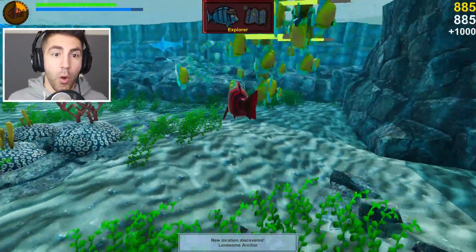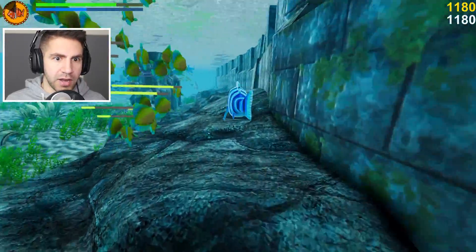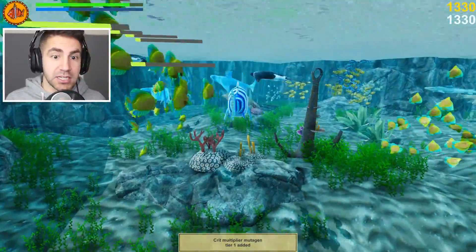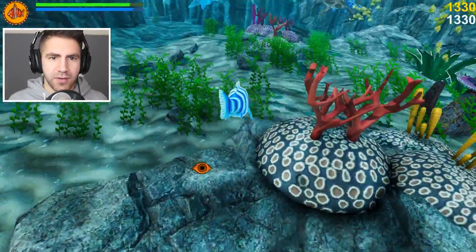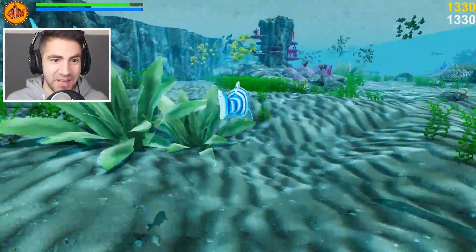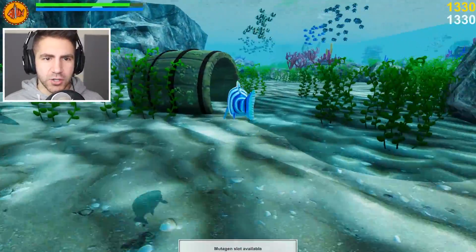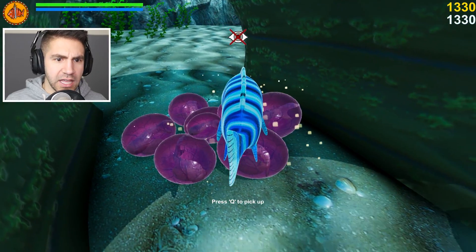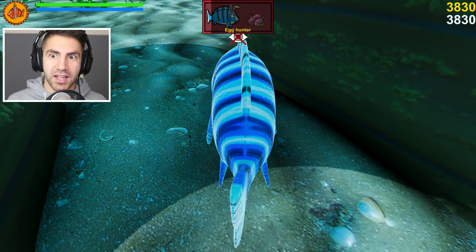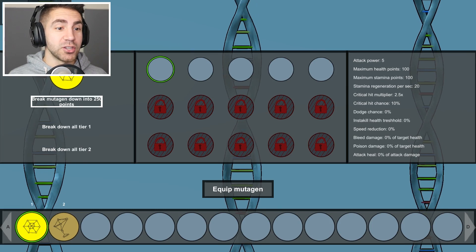Let's go crazy! I got a new location discovered - Lonesome Anchor. Predator sees me! Crit multiplier mutagen tier one acquired. Let's see if I can find a place to hide. I'm going through the map a little bit. This is one of the places we can hide - press Q to pick up. I just picked up Egg Hunter - look at all those points. I just got some eggs. Mutagen selector - break mutagen down into 250 points, or equip mutagen for attack power.